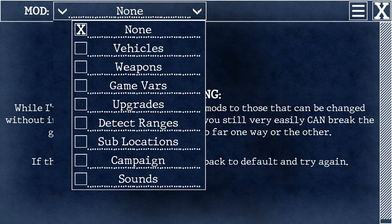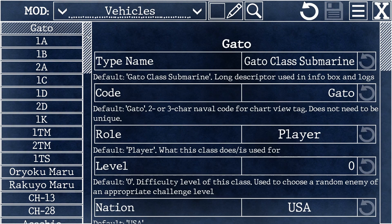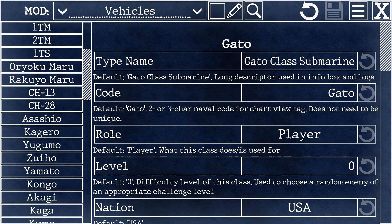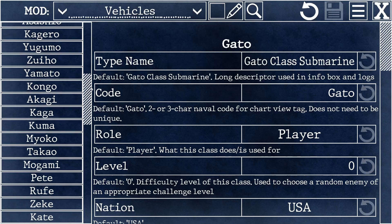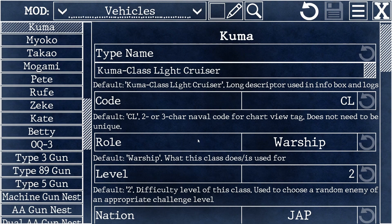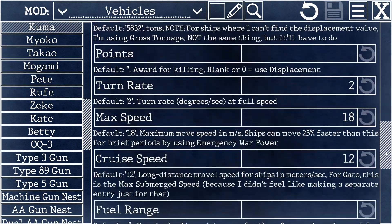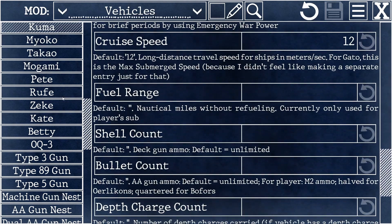If you hit this drop down menu at the top, we already did a quick demonstration of vehicles. The first item is your sub, but every other ship, every other plane that you see in the game are all in here, and you can select any of them and make changes. If you want to affect how hard they are to kill, how fast they move, how fast they turn, what kind of weaponry they carry — this is where you do it. Even your static shore targets are also in here.